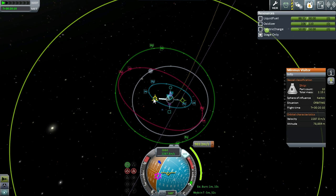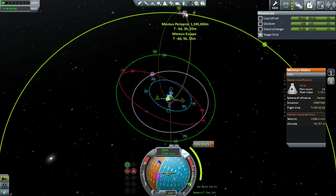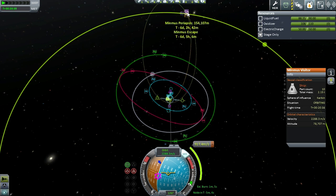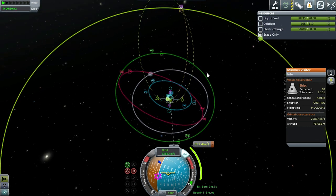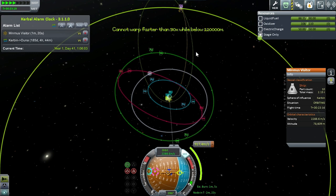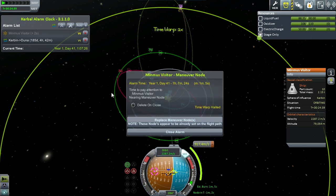Look at all those lovely satellite nodes. And burn. My PE is looking at 135...790...154 — that'll work. We'll get ourselves a little hypo. It's a one-minute five-second burn. We'll start one minute five seconds out. This is what it looks like when you get a message — you can delete it or close.